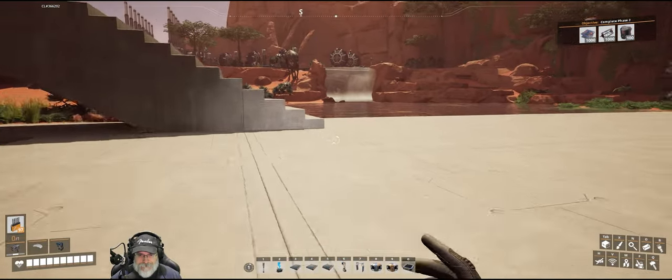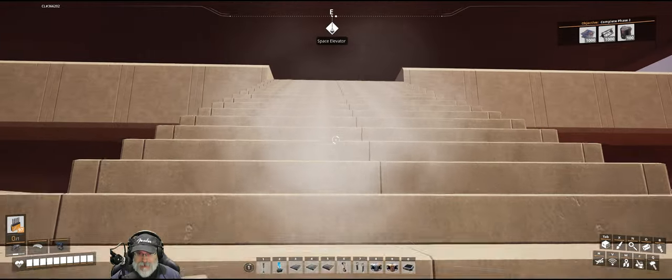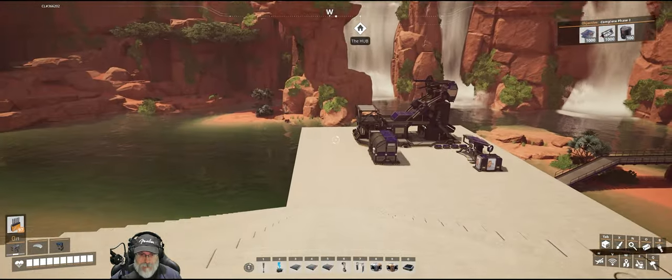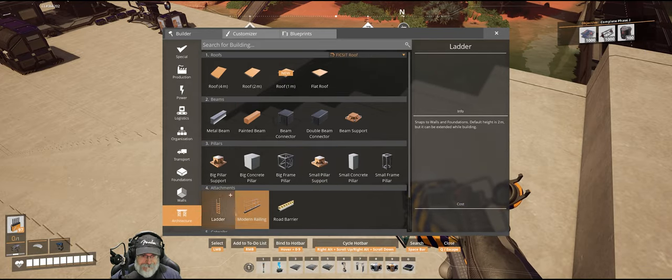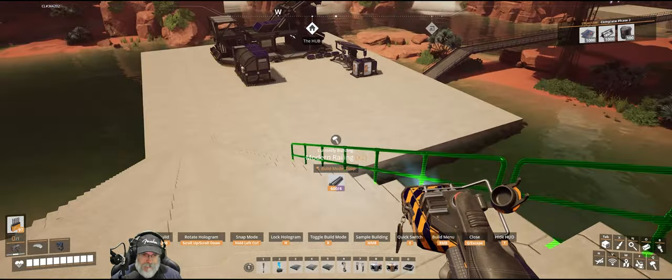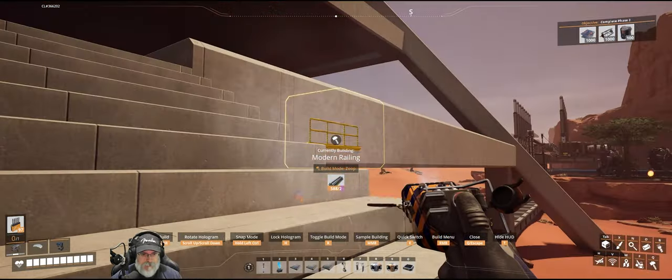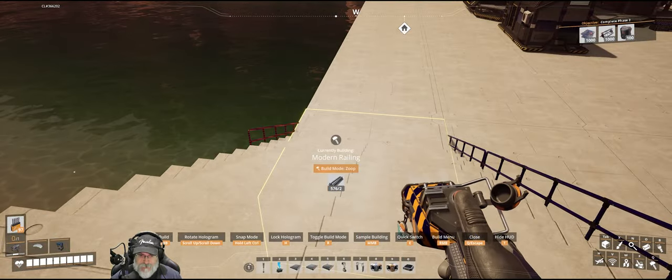That looks pretty damn good. You know what - can you put rails on stairs? Let's take a look at that. You can! Well hot damn, because you know safety is important. It's not as important as efficiency, but it's still important.